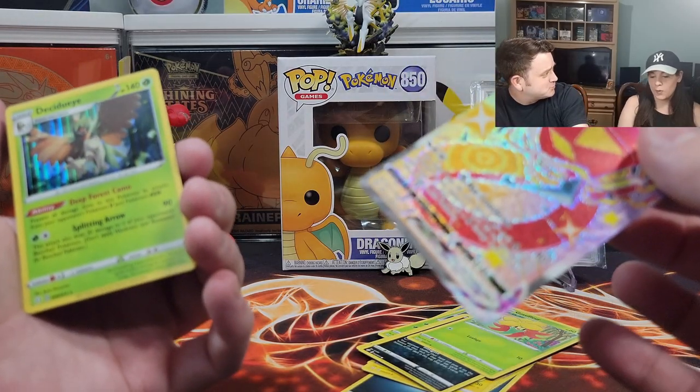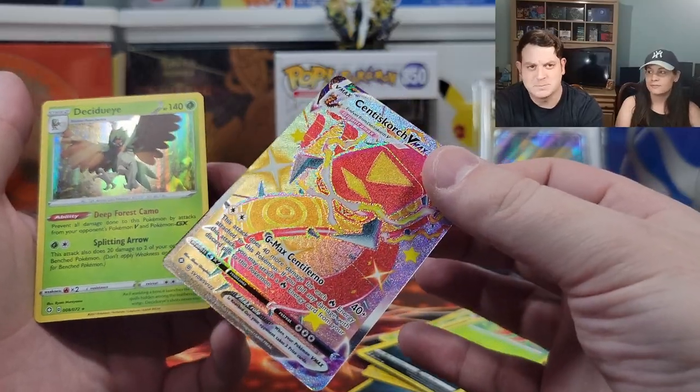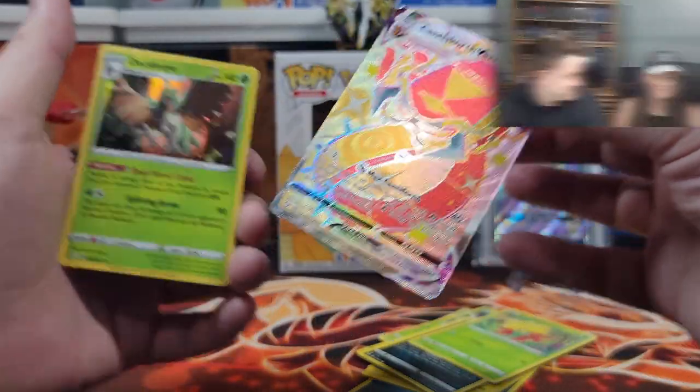Why can't you do this with the Mewtwo? Well, I always ask for a Charizard and I always ask for the Mewtwo. Listen, she likes me to suffer. All right, let me wrap this up.